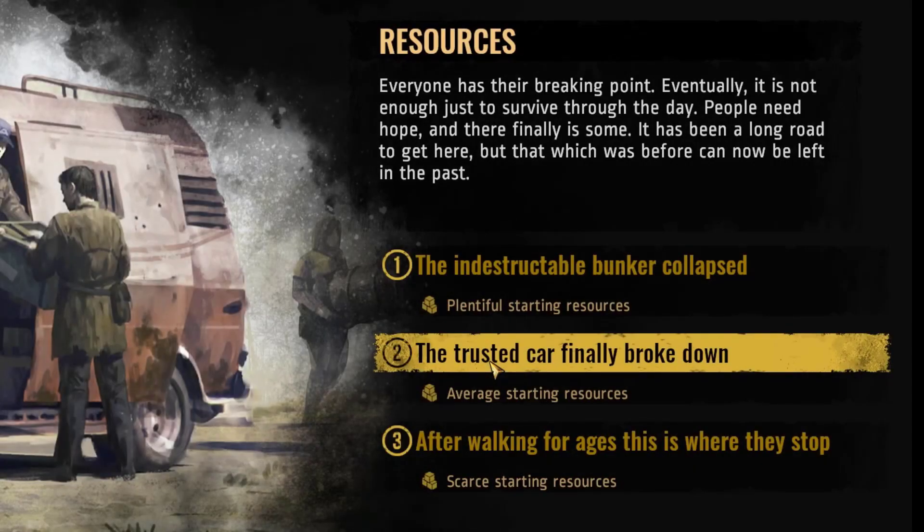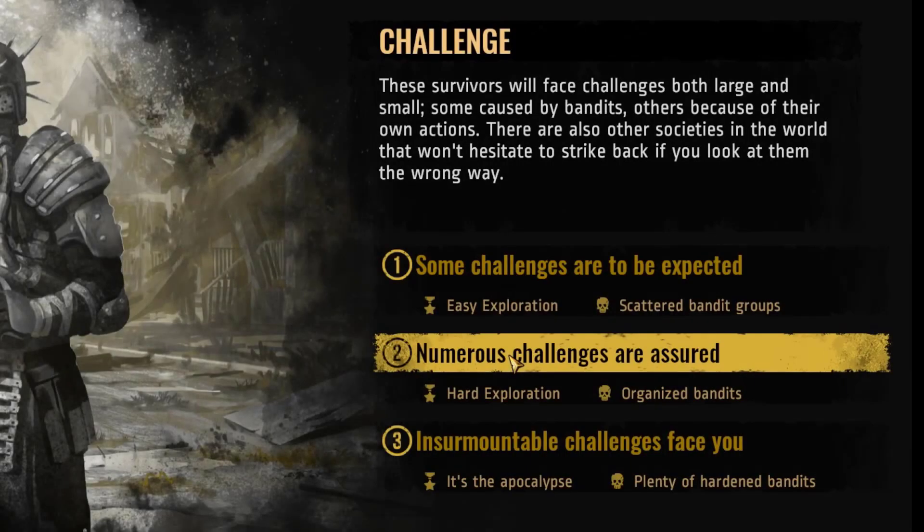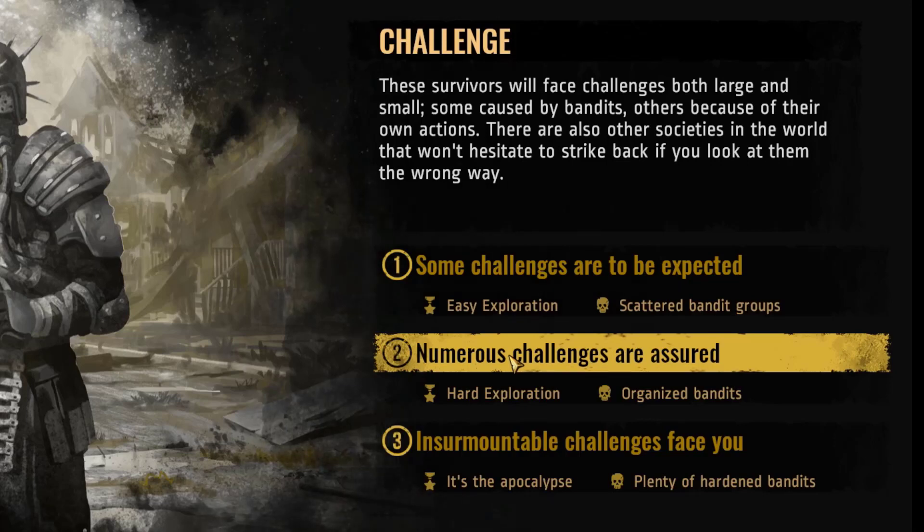For resources, we're going to start with a trusted car that finally broke down — we'll have a small number of tools and not a whole lot else. We want a little bit of challenge. For survivors, we're going to have a band of seven adults and three children who are pretty much able to care for themselves. The challenge level is going to be hard exploration with organized bandits — not easy, but not insurmountable.